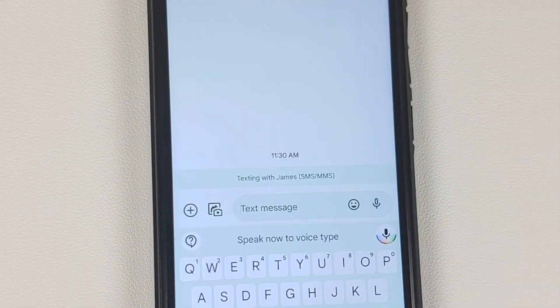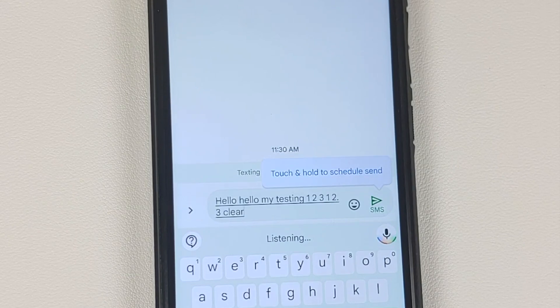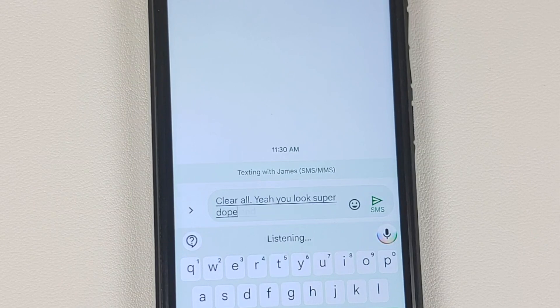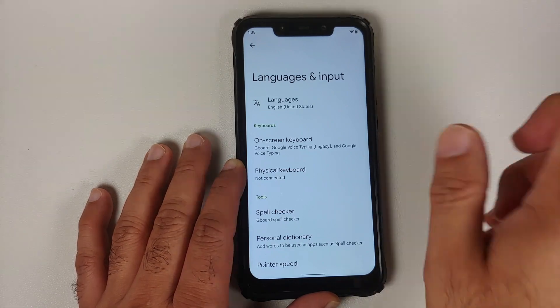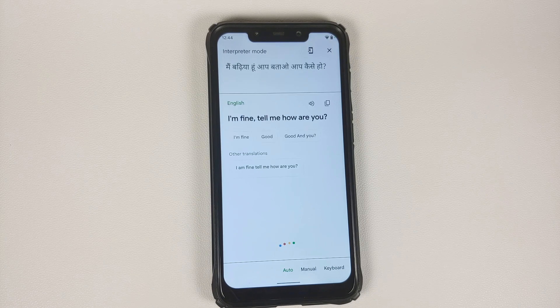When sending a message using voice typing, you also get the new Pixel 6 exclusive voice typing experience, and it works great. An important tip: make sure your system language is set to English US. Google Assistant's interpreter mode also works perfectly with no issues.